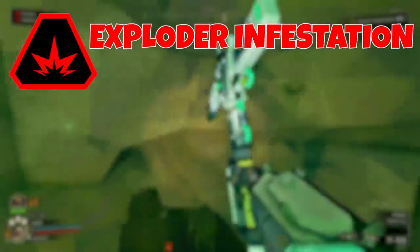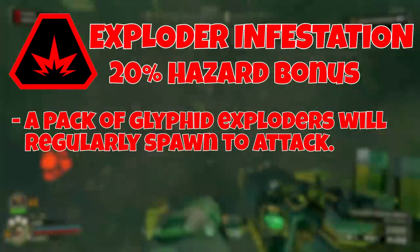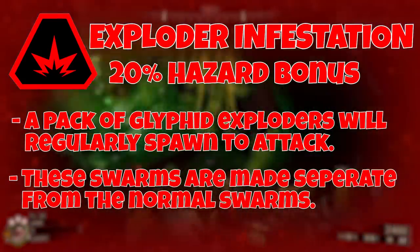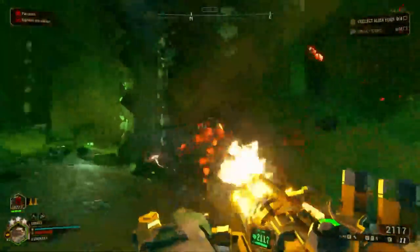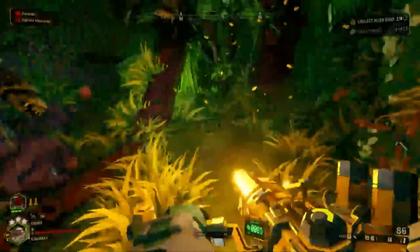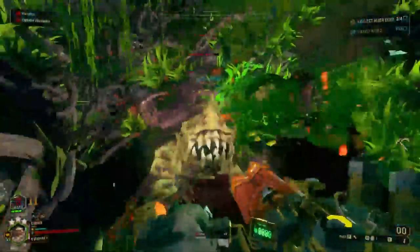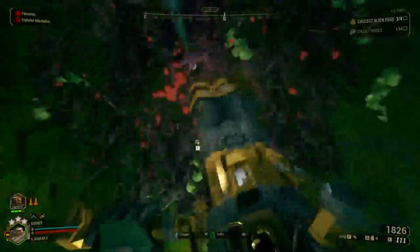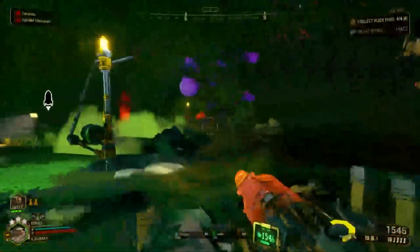Next up is Exploder Infestation, which gives a 20% hazard bonus. This makes it so that every so often a pack of Glyphid Exploders will rush the players, independently of normal enemy spawning and swarms. These Exploders are incredibly stealthy, so when you hear the sound of creatures unburrowing themselves followed by silence, this usually indicates a pack of roaming Exploders has just spawned. The best way to prepare is to not rush too fast through the cave system. Keep your ears peeled and stick together.